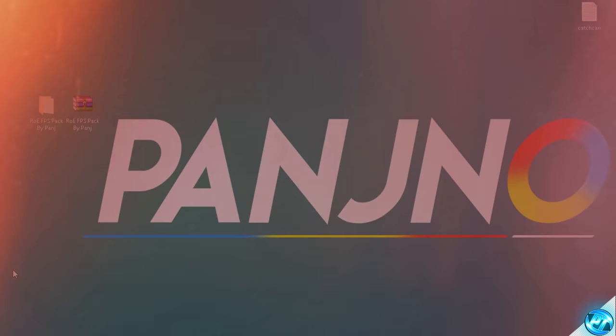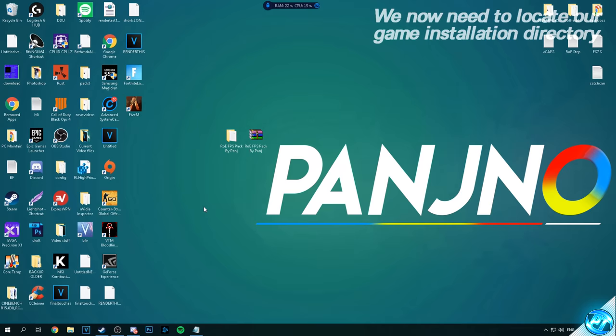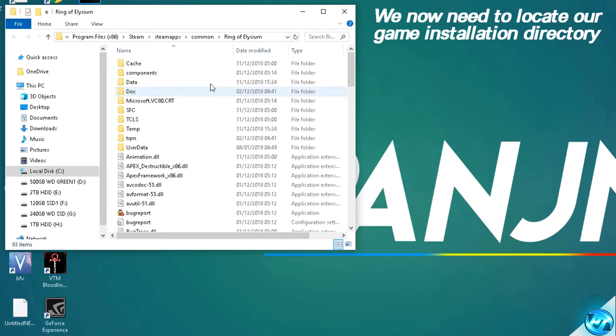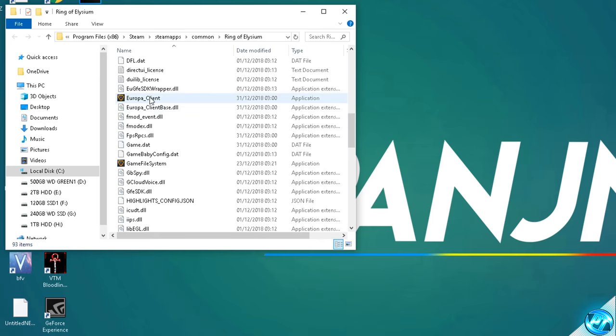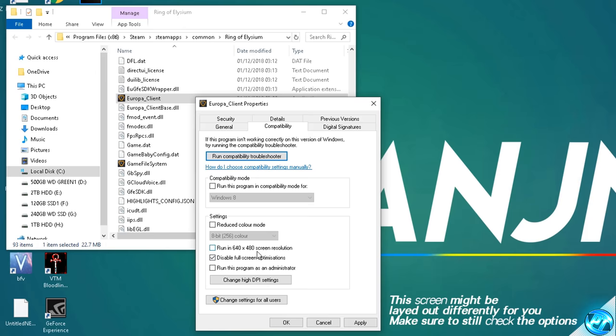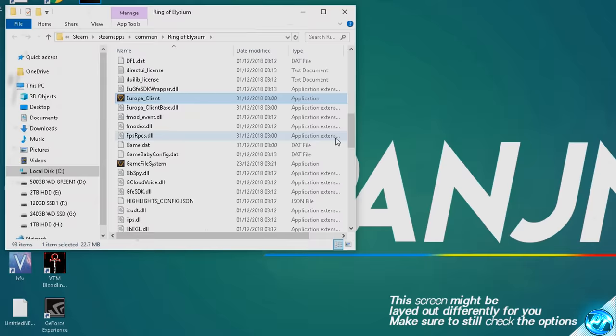We can now apply some fixes to the game application itself to ensure it's running to the best of its ability within Windows. Navigate into Steam, right click on Ring of Elysium, go into properties, then local files, and select browse local files. Scroll down until you find Europa_client. Right click it, go to properties, navigate into the compatibility tab, and select disable full screen optimizations. Also check the option for change high DPI settings and override the high DPI scaling behavior, then press apply and okay.